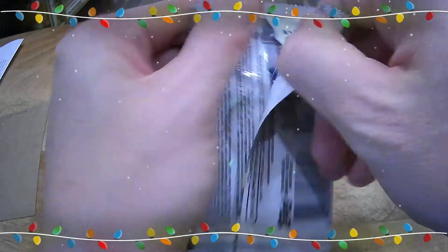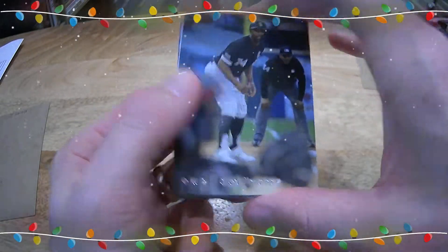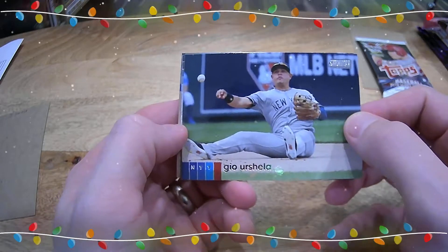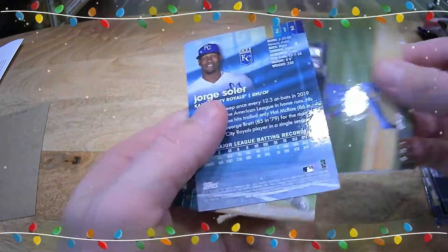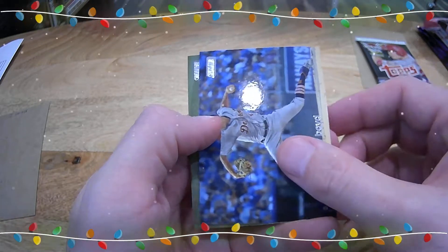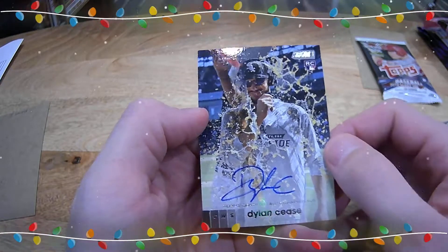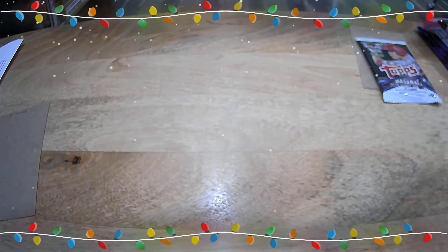Here's your second Hobby Pack, Jonathan. Eloy Jimenez, nice Jordan Alvarez rookie card, Gio Urshela, Andrew McCutcheon — oh, we've got an autograph right behind there. Jorge Soler red foil, Jack Fraley, Matthew Boyd, we've got a White Sox Cease rookie card autograph. There you go, Jonathan — beautiful, nice two packs, can't go wrong with that.